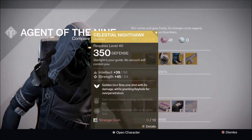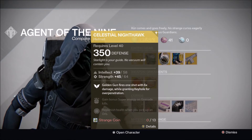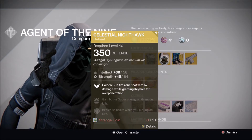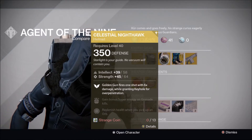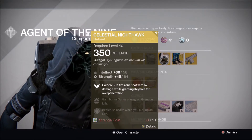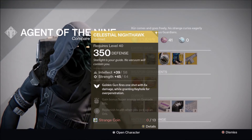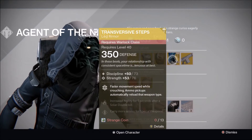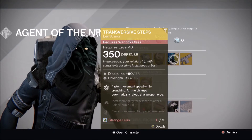For the Hunter, Xur has brought the Celestial Nighthawk at 350 defense with Intellect and Strength. Golden Gun fires one shot with six times damage while granting Keyhole for over-penetration. This is a pretty decent helmet mainly for PvE because it can help take down bosses and high-tier enemies pretty easily. Picked up for 13 strange coins.